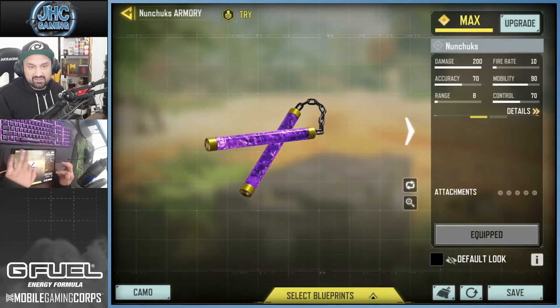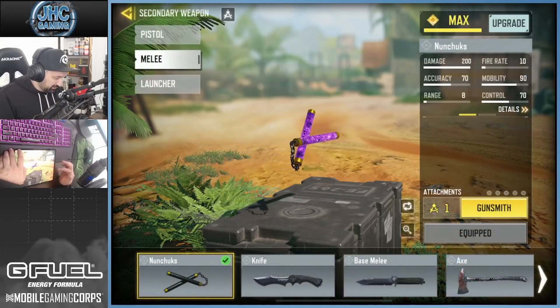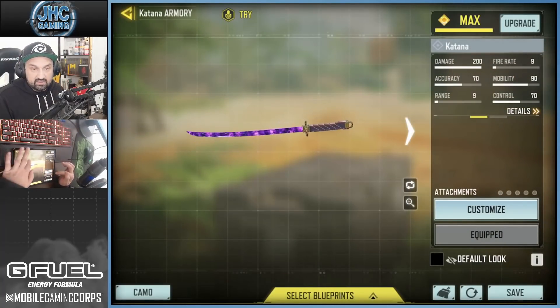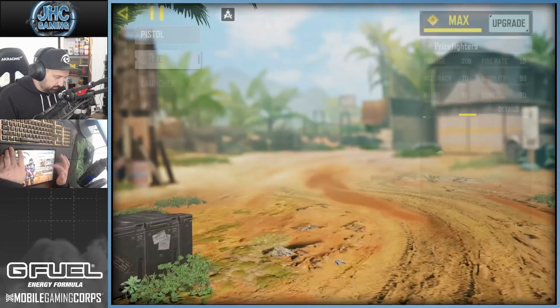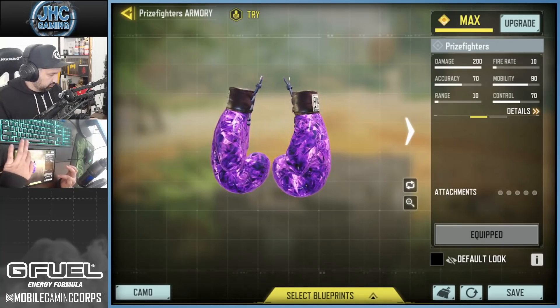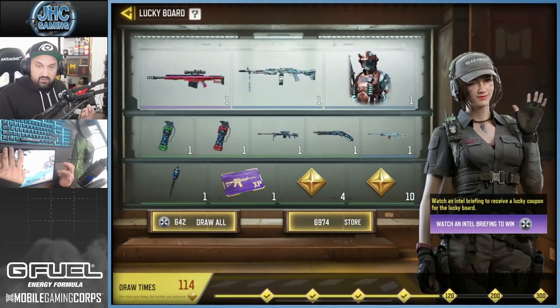Let me show you real quick - this is the Tempest I already got and then the nunchucks. I think they look pretty cool - Ether Crystal camo nunchucks, purple and gold is such a great combo. This is the Katana also, which is pretty cool - Katana is one of the most popular melee weapons. And this is the prize fighters - no gold here but it's like a leather look, and then the Ether Crystal. I think it's pretty cool.